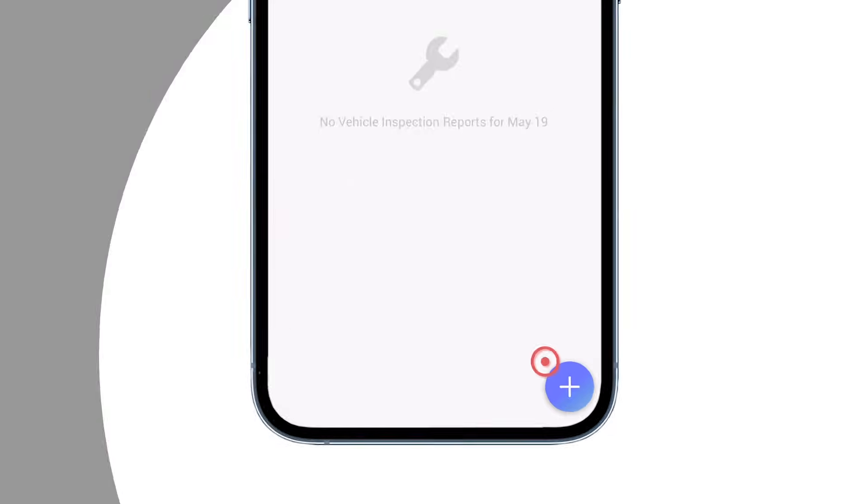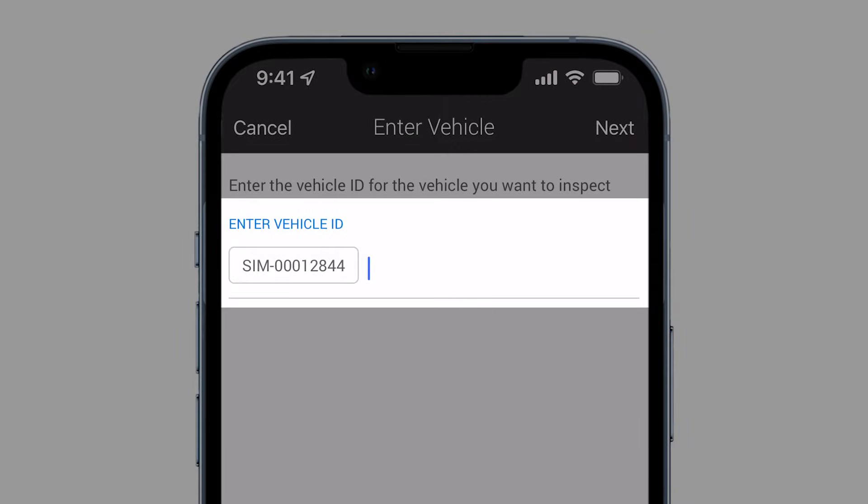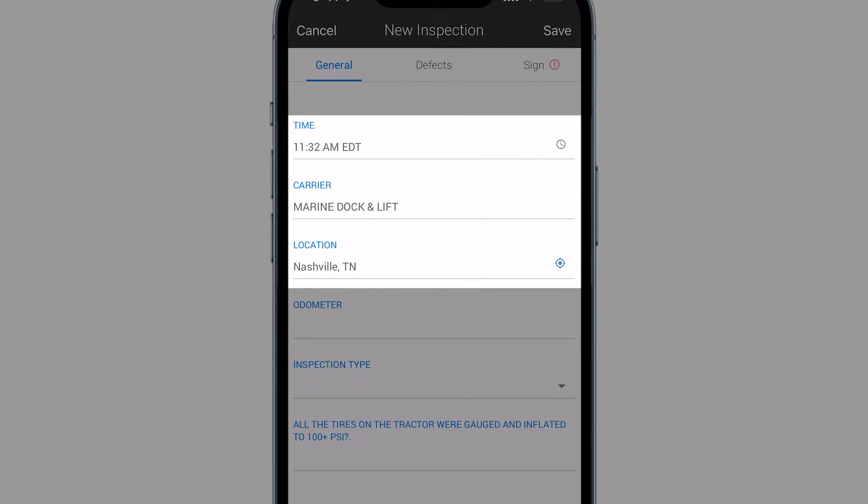Tap the plus button to add a new inspection. Use the search bar to find your vehicle if it doesn't already appear. The time, carrier, and location information will automatically populate.